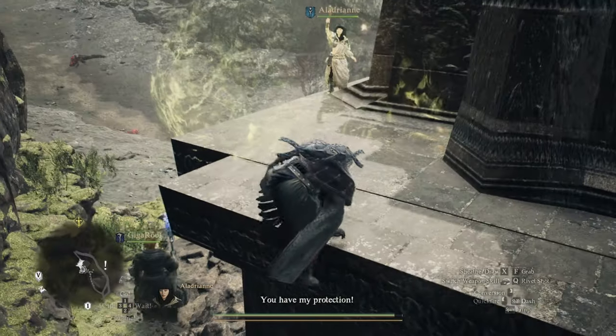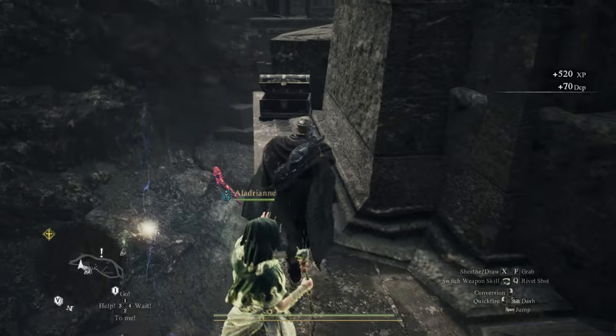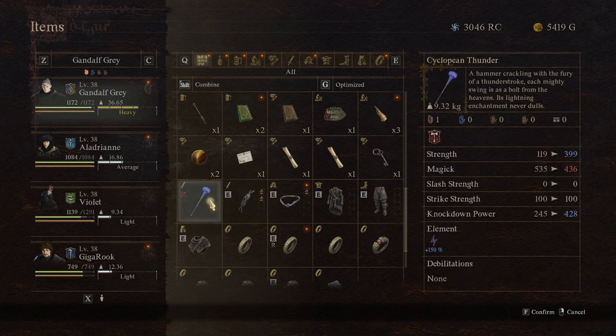There you go — once you do this, you just go this way. There's the chest over here, and that's where you get the hammer, which is pretty OP. 150 element — that's like a freaking Thor hammer. I hope it helps you!